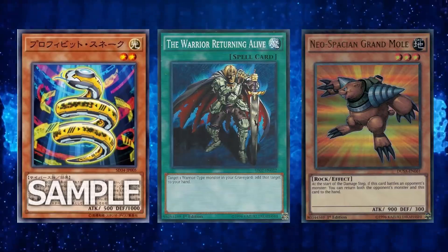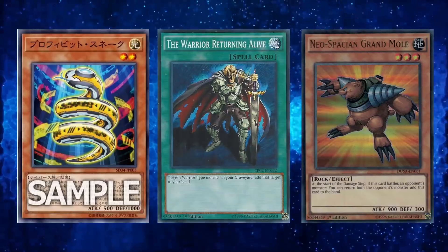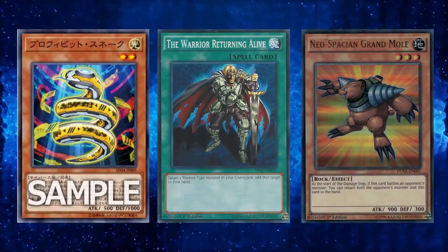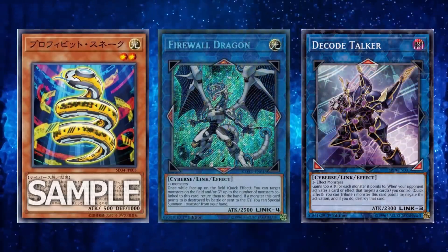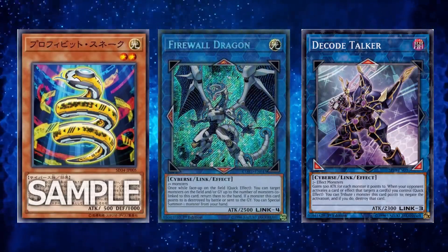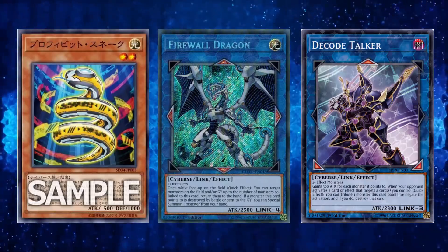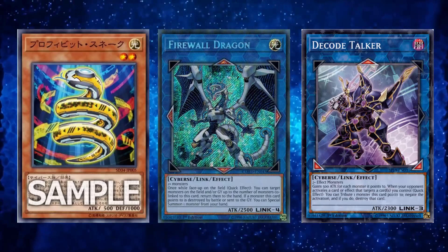Being usable during both players' turns is obviously nice. I don't like the drawback that it has to be a Cyberse Link monster doing the battling for the first effect. The Cyberse Link pool just isn't that deep — yeah, there are standout cards like Firewall Dragon and Decode Talker, but a lot of the other Cyberse Link monsters are nothing extraordinary and many are high-risk plays where the reward isn't nearly as great as the risk.